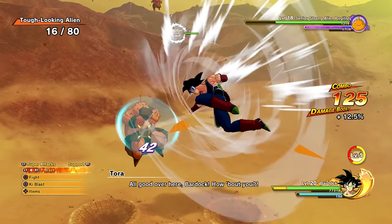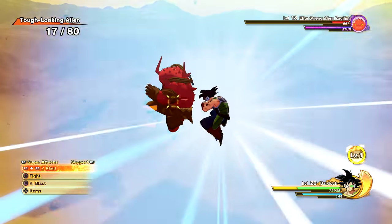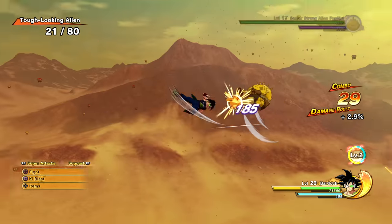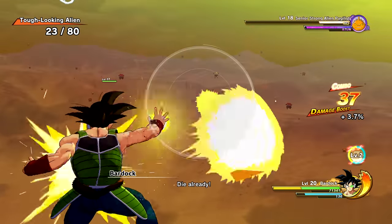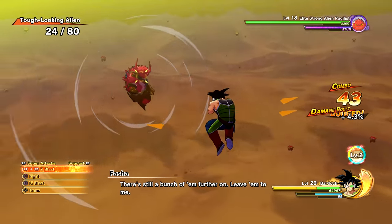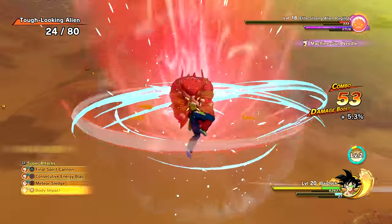Let's go ahead and try out the square combo string. It's like a miniature version of his spirit blast cannon — Final Spirit Cannon. We actually have that unlocked already. I thought we'd have to play for a bit and unlock all his new moves from the skill tree. Let's go ahead and use the triangle combo string — oh, that was awesome! Let's go ahead and use some of these super attacks now: Consecutive Energy Blast, Meteor Sledge, Body Impact — all the basic moves essentially.